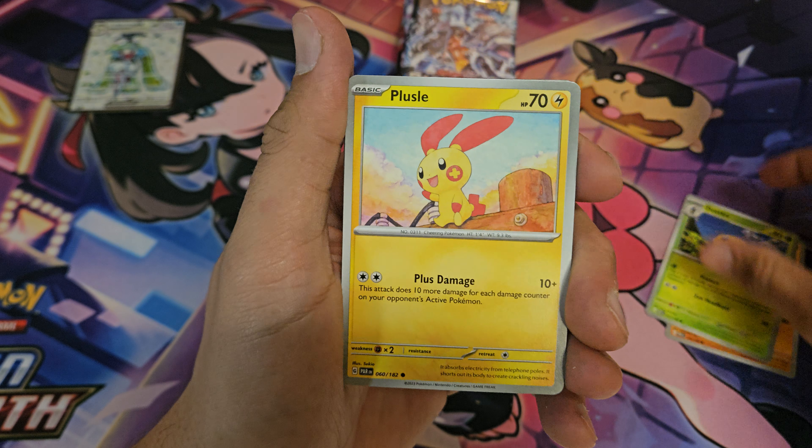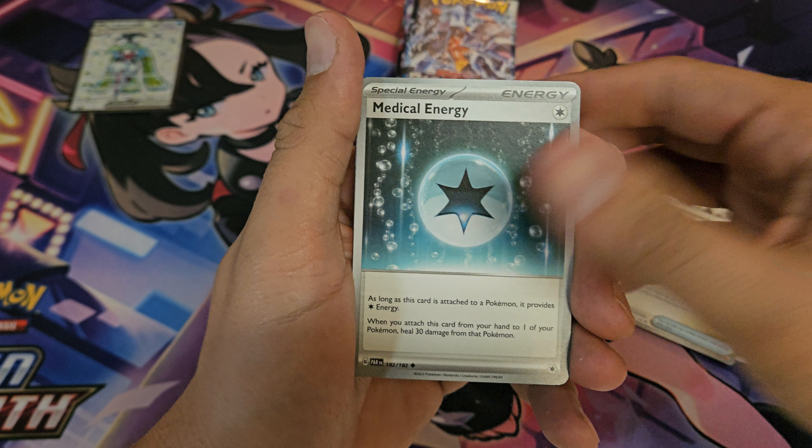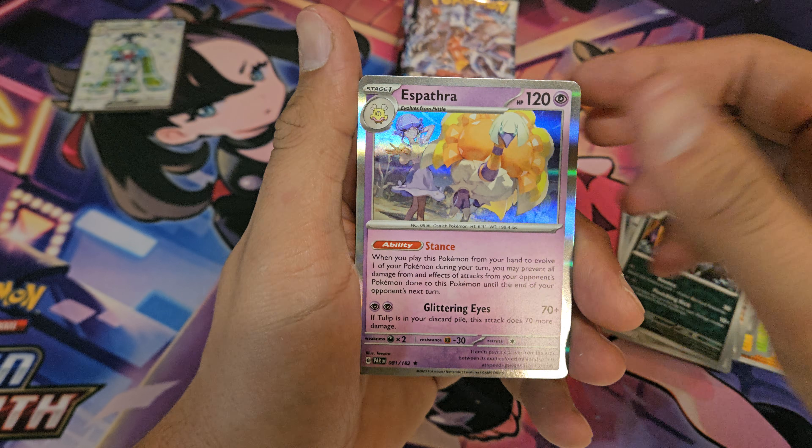We got Knacklestack, Dotler, Plusle, Toxel, Durant, Earthen Vessel, Medical Energy, Duoglade, Low Kicks, and Espartha.